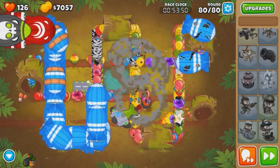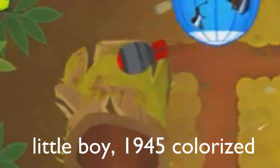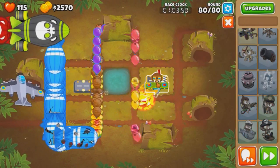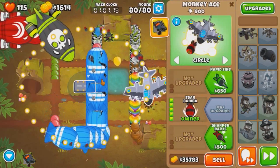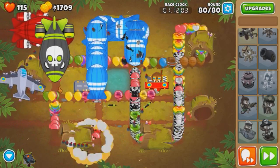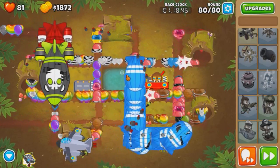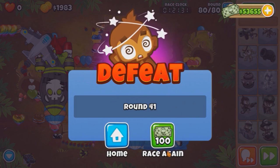Because once you send all the rounds out, the only thing that matters is surviving. So sell it. Do we run into the glitch? No. Thank God. So I'm just - no, we ran into the glitch. Are you kidding me? We sold the Ground Zero when it dropped one bomb. I saw it there. God fucking damn it. I love this bug. I love Ninja Kiwi bugs.